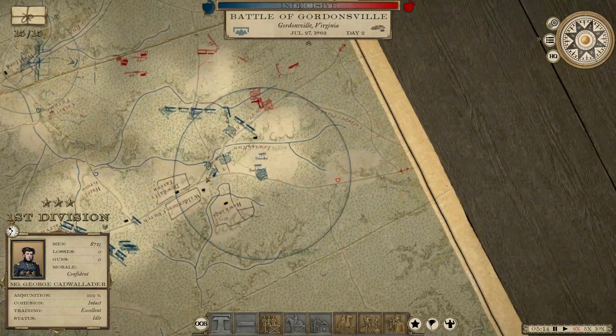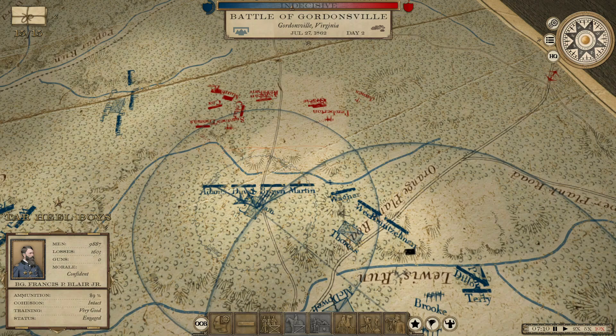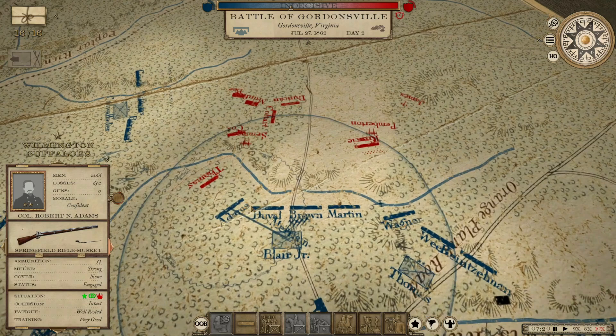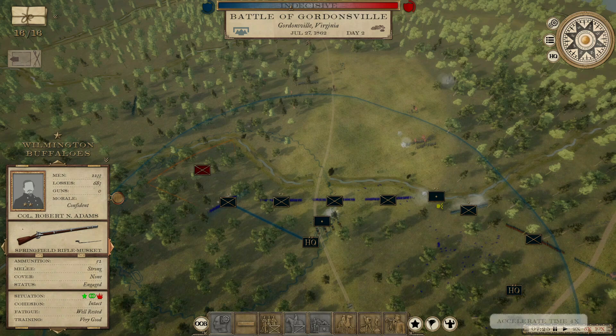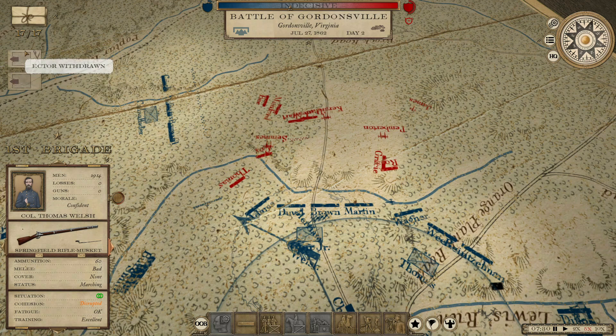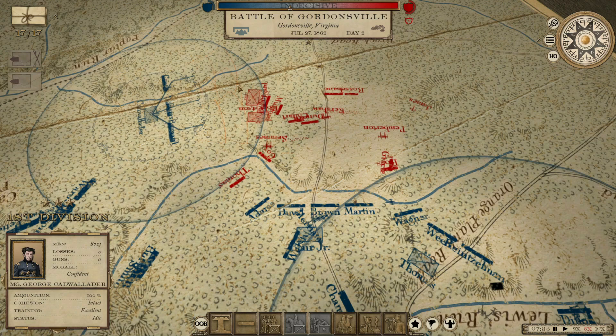Cadwallader's division is coming in on his right flank. I've got an additional division here — the Displaced Royal Division — they're going to come in and kind of bridge the gap between the two. Looks like the Wilmington Buffaloes, who have already been pretty heavily engaged, are going to be engaged even further here. We're going to try to get them some help as quick as we can. He looks like he's starting to withdraw some of his troops. Let's push Cadwallader out even further — let's lay into them.